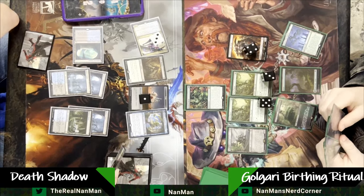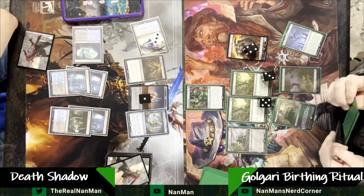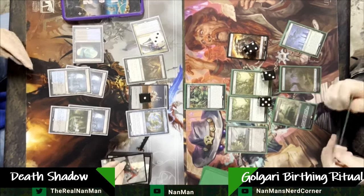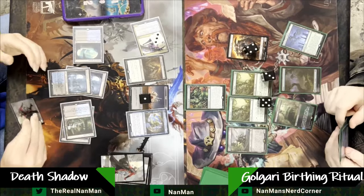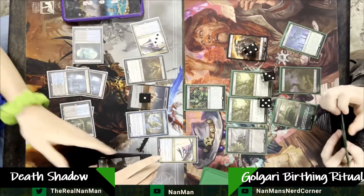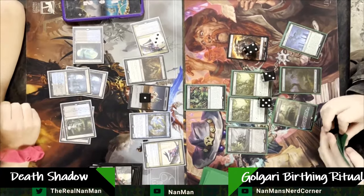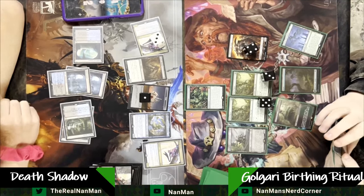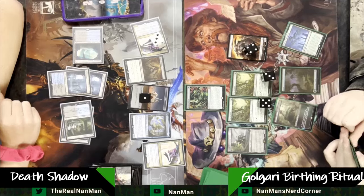Pushing damage — the Orc Army should be a 3-3. Our opponent, the Death Shadow player, is at 2 life, so the army getting bigger could be really relevant. There's another Frog, so we're going hellbent. Lots of blockers just in case something gets crazy. But there could just be a combo win if we have a Chord of Calling and are able to start setting something up.